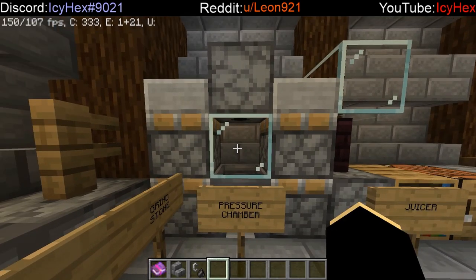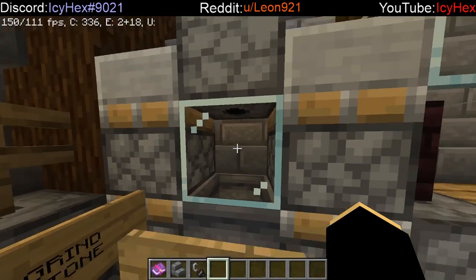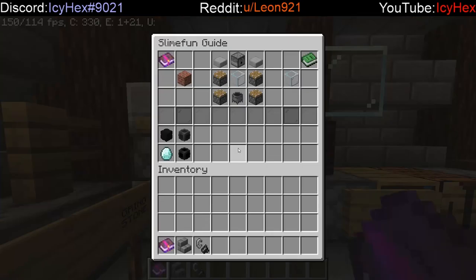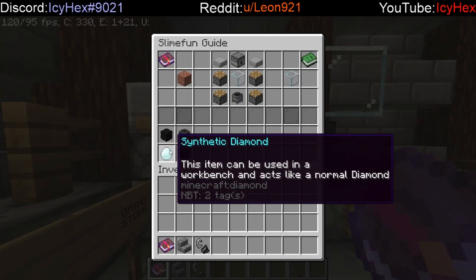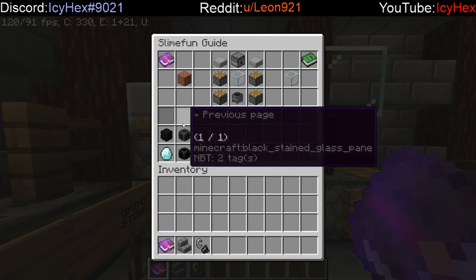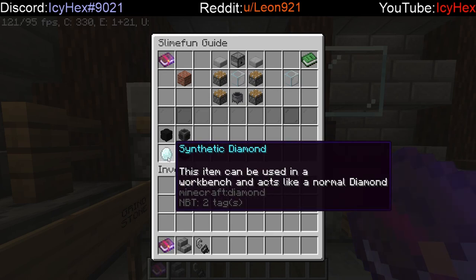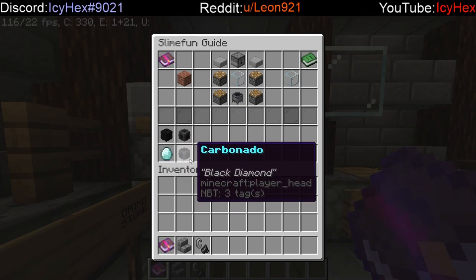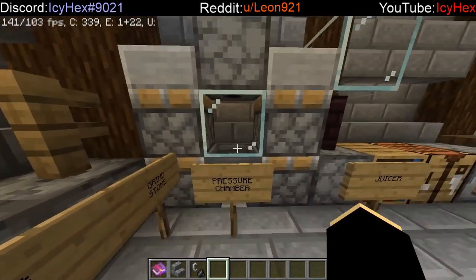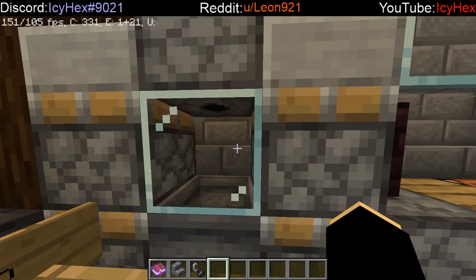The pressure chamber is a unique one. It's only used for two different recipes: you can turn a carbon chunk into a synthetic diamond, and you can turn a raw carbonado into carbonado. Both of these play hand in hand since you'll be using both recipes for essentially the same kinds of things. It's essential if you want to make more advanced machines that require carbonado — maybe more of a late game machine, though.